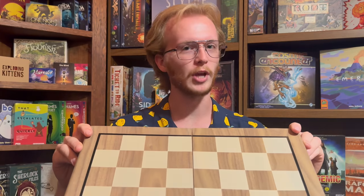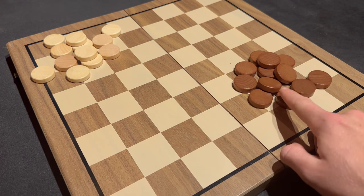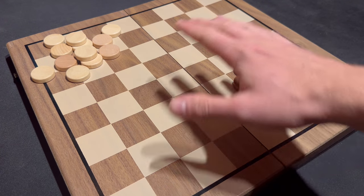Hi, my name's Ethan, and welcome to the Cardboard Crash Course. Today we're learning how to play the two-player game for all ages, Checkers. Your board and pieces may look slightly different than mine, but the idea is the same. You'll need 12 pieces in each of two colors, one lighter and one darker, and a board that looks like this.